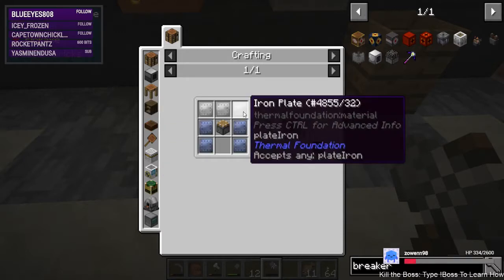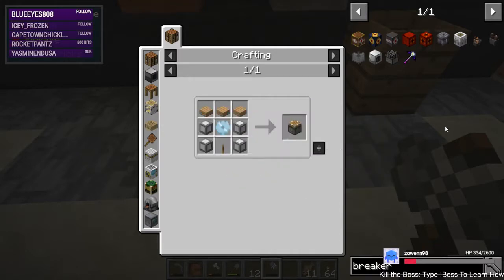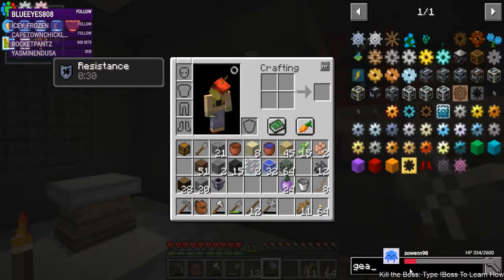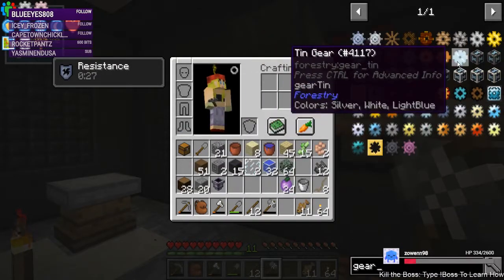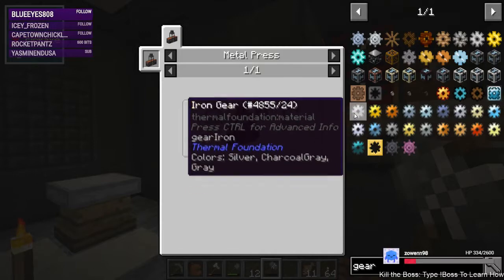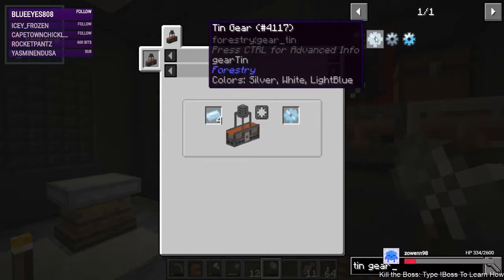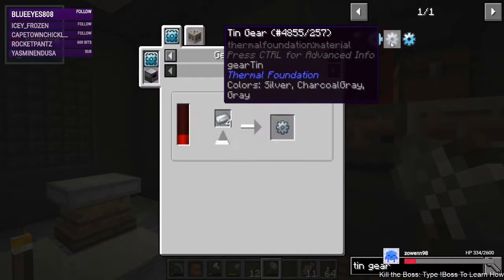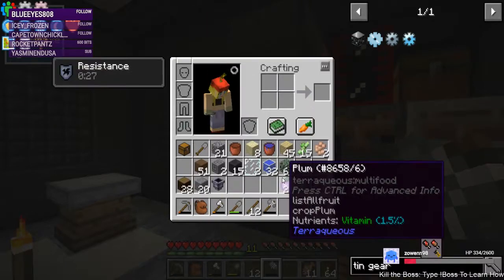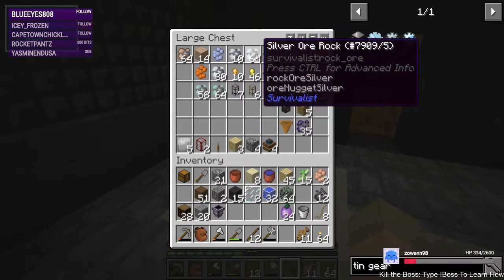That's easy — that's just iron and lead plates with the piston that we've already prepped. To make gears for the pump, we just need to do two tin gears. There are several different varieties; the forestry one shows up in the metal press. You need four ingots to do this one, so we need eight ingots worth of tin. Not sure if I have that at the moment.